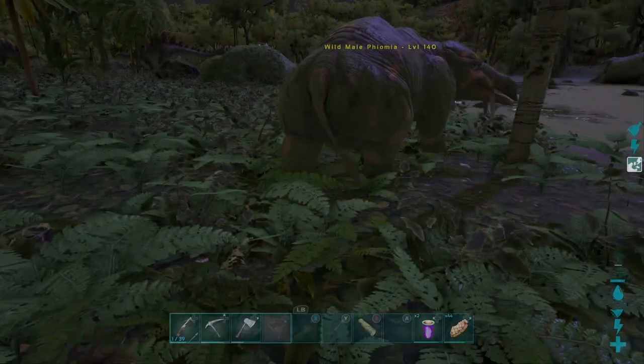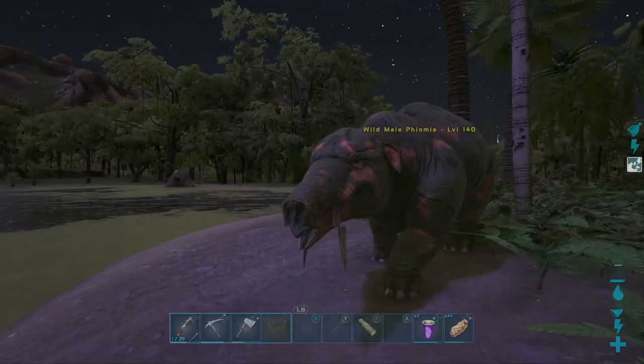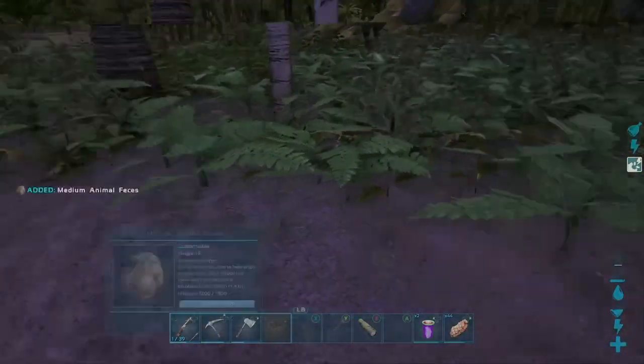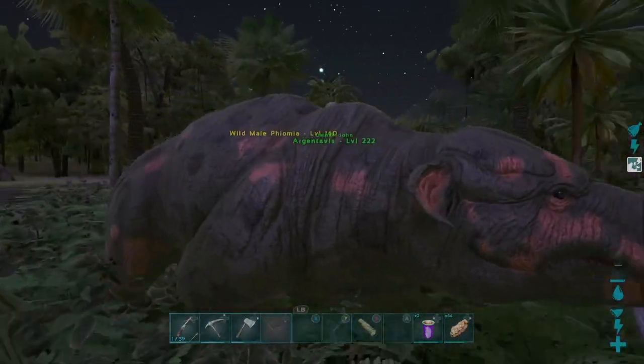The Phyomia is one of the creatures of ARK. They can spawn in the swamps and the coasts. On Extinction, it can also spawn in the sanctuary, and on maps that are primarily desert, it can also spawn in some wet areas.